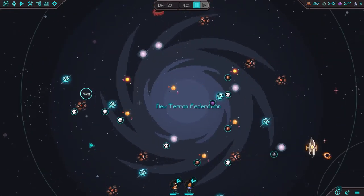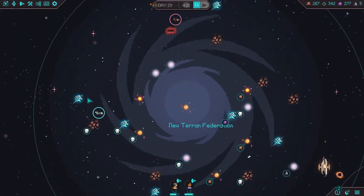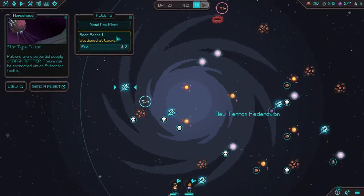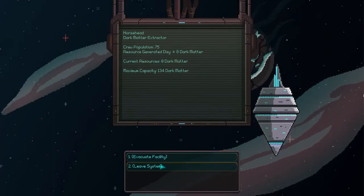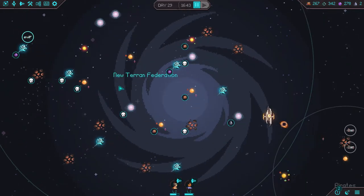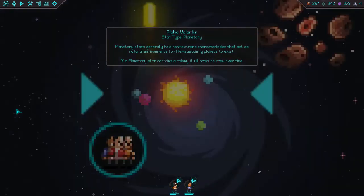I think that puts us a little bit off our goal. I don't always remember where I went. Make contact with the fleet at Horsehead, continue production, and leave the system. I'm not sure when I'm coming back here, but if not we can always return here to defend them. So we're going to return home.